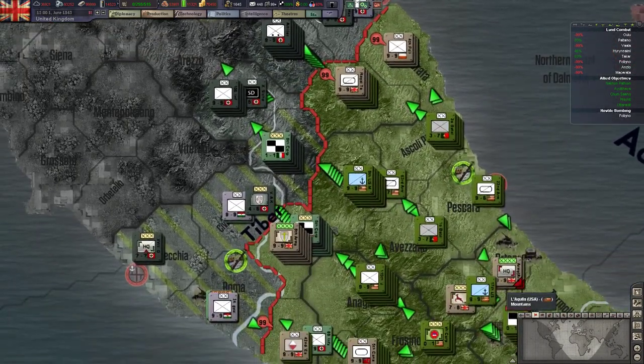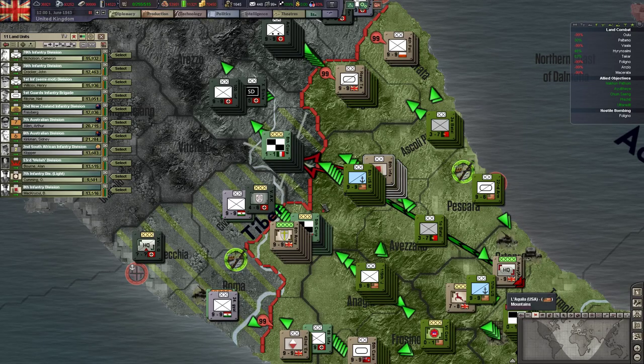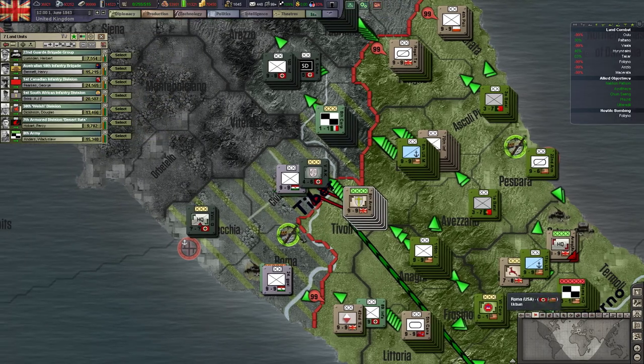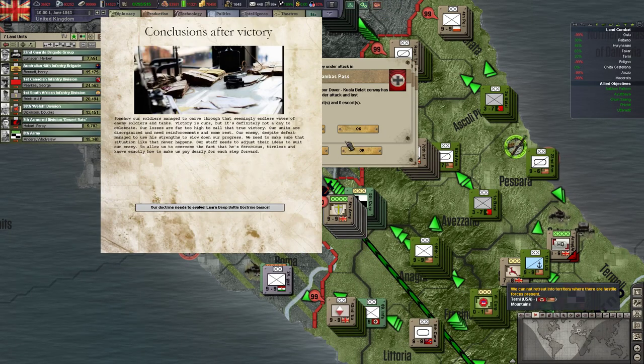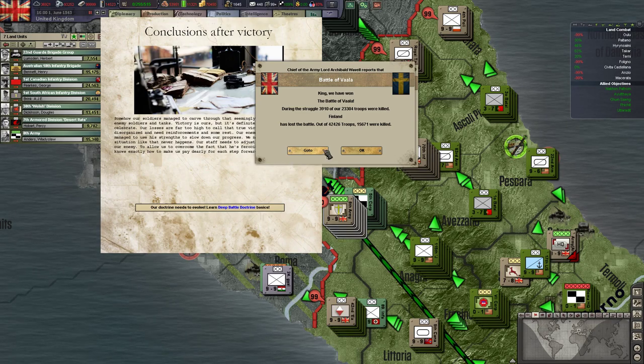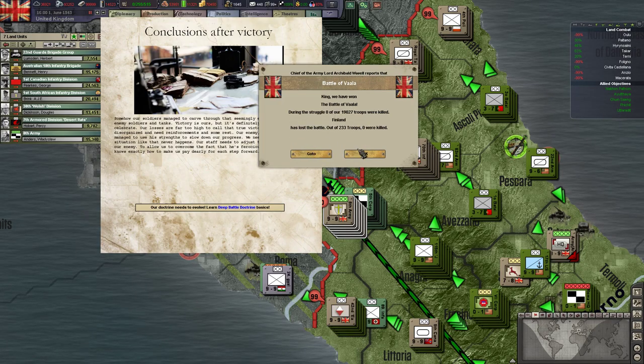There's the German counter-attack, as expected. We have won the Battle of Vala, where we've managed to kill 16,000 troops - not too bad. And then they did an immediate counter-attack once again.